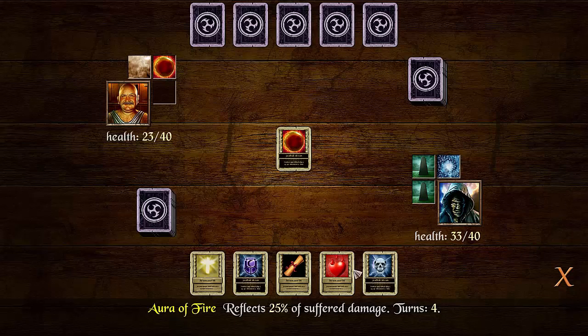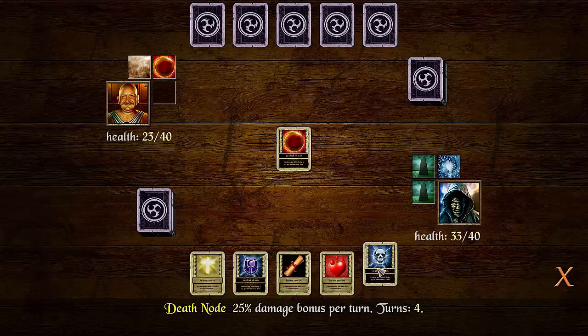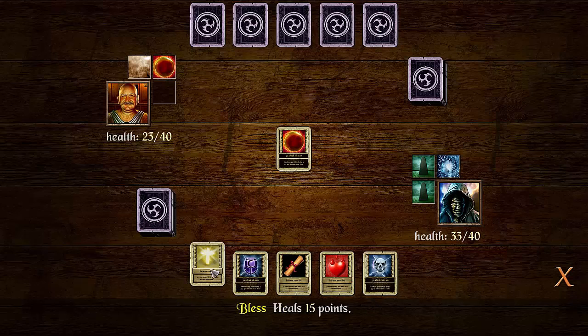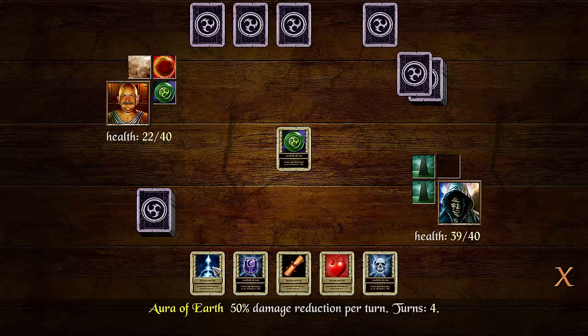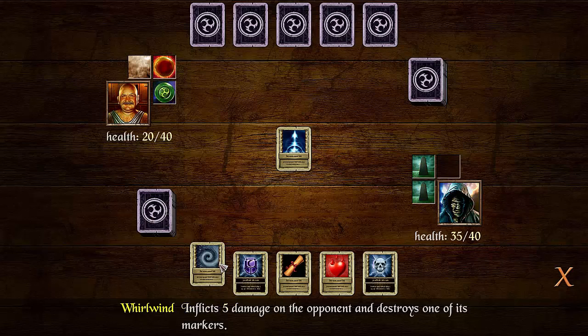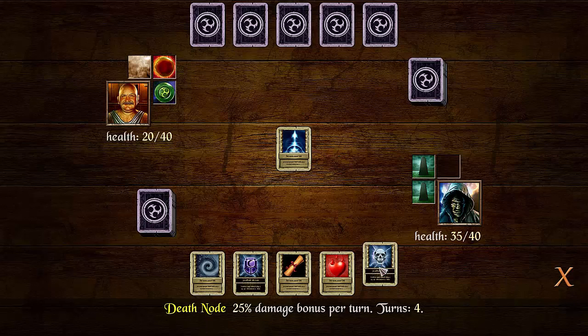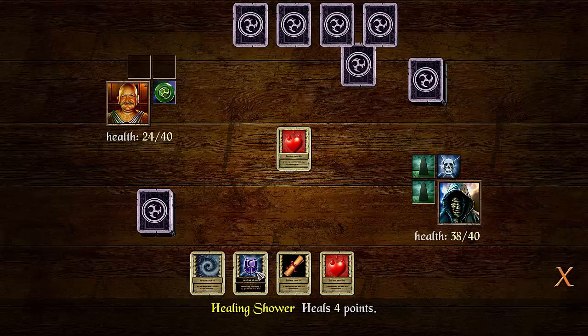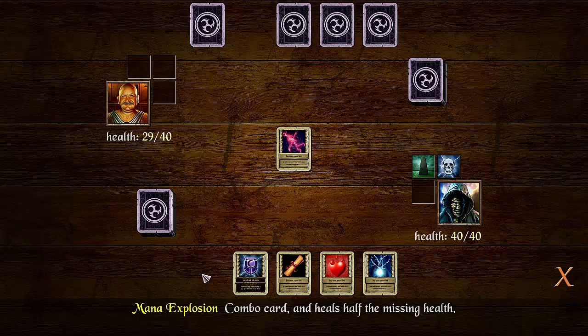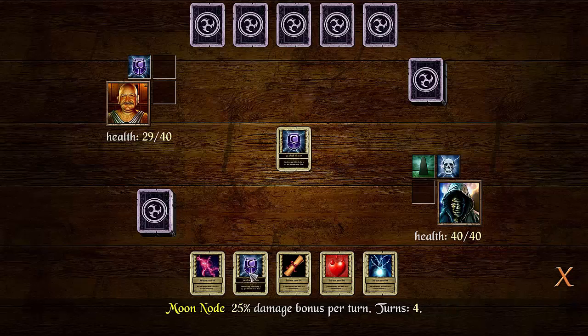I can't believe I haven't gotten a single ability to do damage, but I have damage bonuses. I'm going to go ahead and waste this to get me back to full. It's 5 damage on the opponent and destroys one of its markers. I have some damage bonus here — that's 4 turns. I don't want to waste these, so I'm going to go straight to do damage to him. And I think he's very worried now.